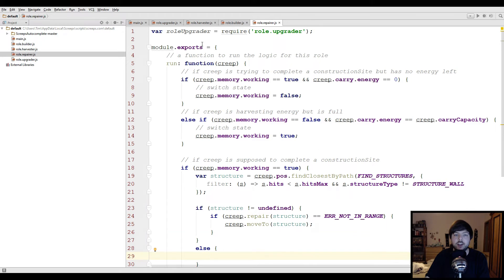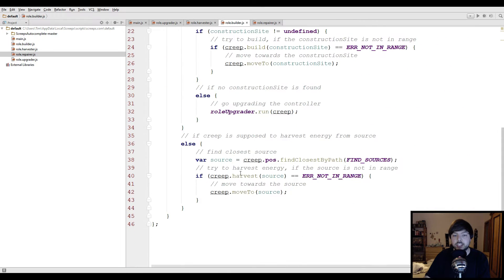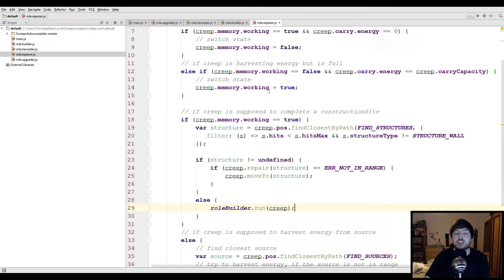If we can't find a structure to repair, we want to build instead. So instead of using the upgrader as a fallback, we're gonna use the builder. We call the variable 'builder', require the builder script, and call roleBuilder.run(creep). If the repairer can't find a building to repair, he goes to the builder role, and if he can't find something to build either, he goes to the upgrader role. So repairers can actually be three different things: a repairer, a builder, or an upgrader.